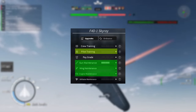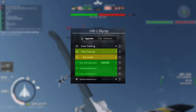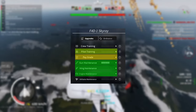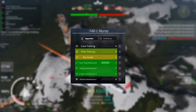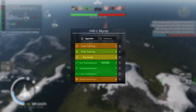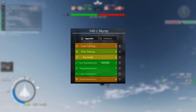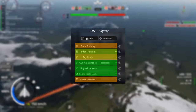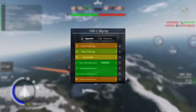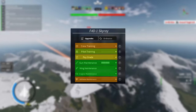The next upgrade isn't that important if you like this plane, and that is the pay grade. If this is your first tier 6 plane you should upgrade this as soon as possible — each upgrade gives you four more coins per kill. The final two upgrades are the crew training and the airframe upgrade. The airframe upgrade only buffs your plane's health, while the crew training reduces the reload time. Usually I would rate crew training lower, but since you have very little ammo, it's good to have a lower reload time.